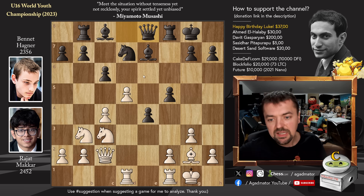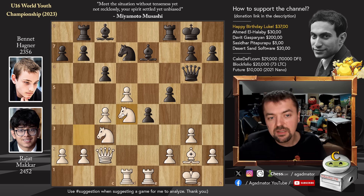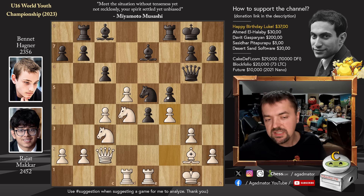Queen to E8, and now Rook F to E1, nicely aligning the Rook with the Queen. So Queen to G6, and now Knight to D4 — the Knight is eyeing that E6 square. So Knight to E5, the Bishop defends it, and now we have Pawn to F4, chasing away the Knight. And the Knight gets a very nice square on D3.